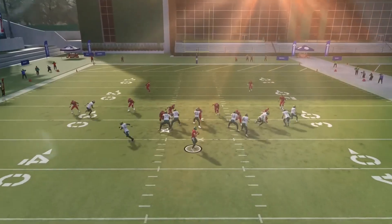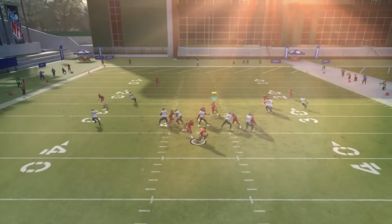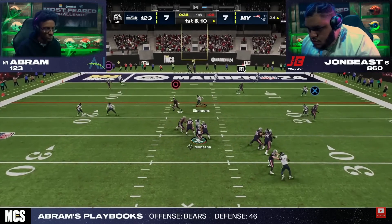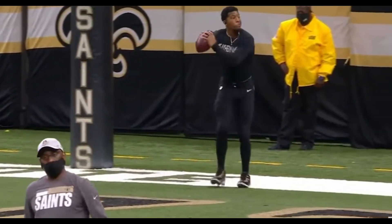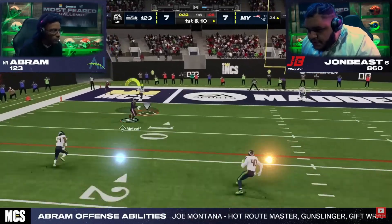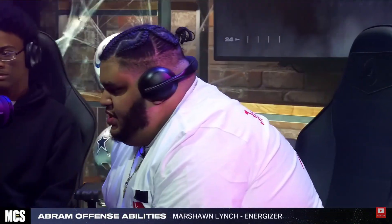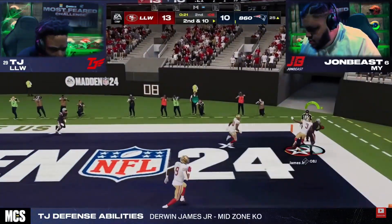Alright guys, so we all know Madden is a blitz heavy game and if you can't handle the pressure, you will fold. Elite pocket presence is the most underrated skill in the game. I'm going to give you the basics of picking up heat, IDing the mic, double teaming and more. These are all essential if you want to become an elite passer and throw dots just like the pros.